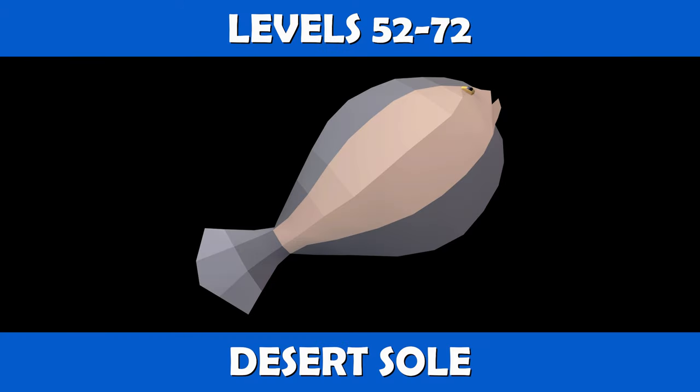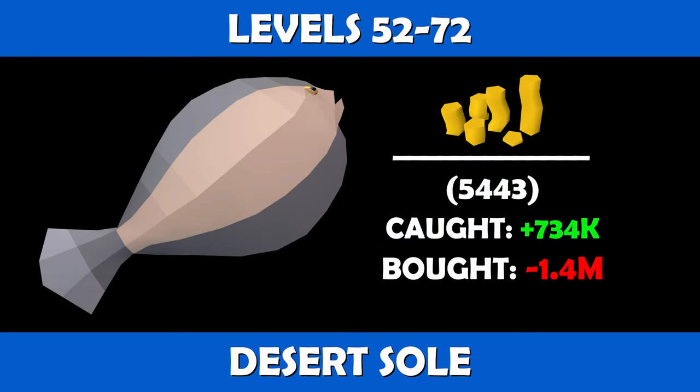Levels 52 to 72, you are going to want to cook desert souls. It will take you about 5,443 desert souls to reach level 72. If caught and cooked, you are looking at a profit of about 734k, and if purchased and cooked you are looking at a loss of about 1.4 mil.